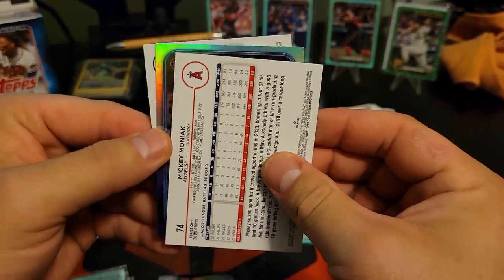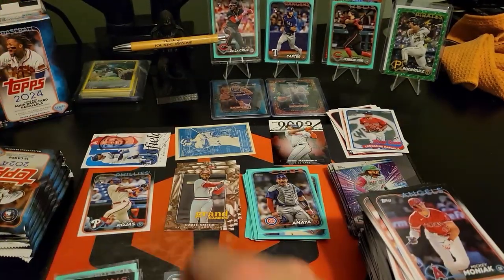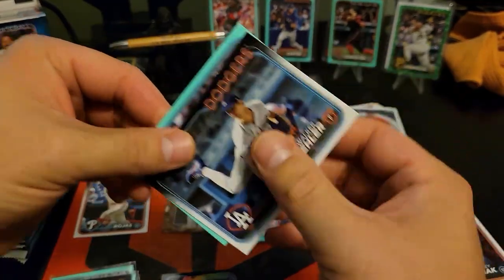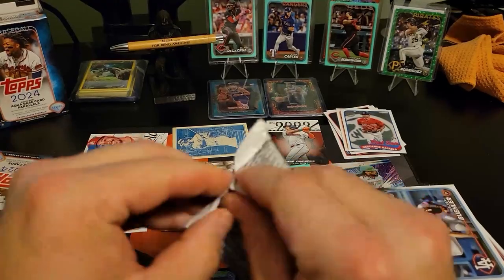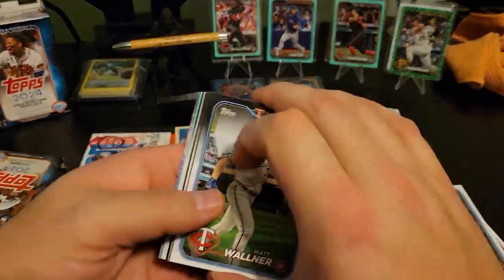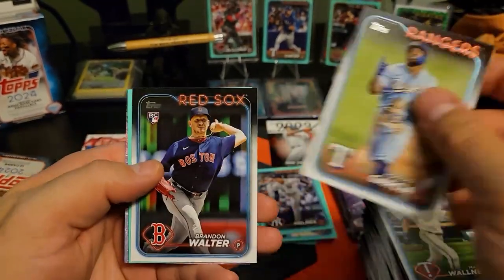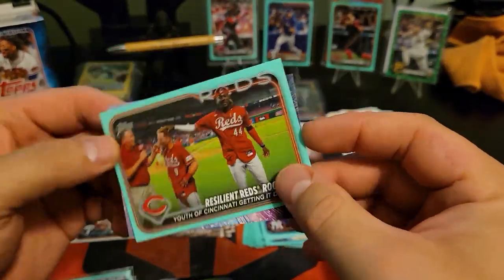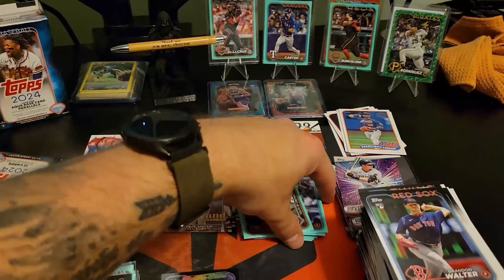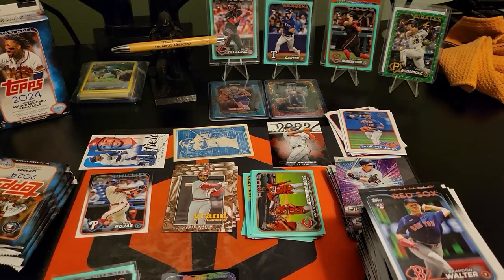It's a rainbow foil - Royce Lewis! Walter Buehler and Clay Holmes. Alright alright alright - Leoner, Leoner, and we got a Reds card. Well, that's the man on the card, just not the right one. Not the right card. I'll take another one of those - Opa Ellis that we got back there - any day of the week.